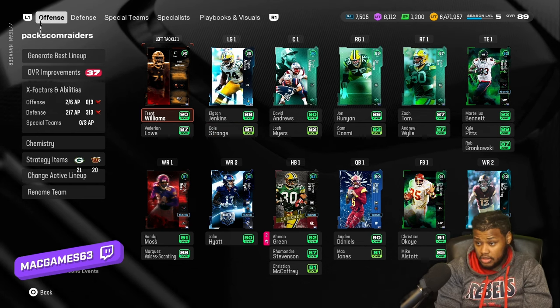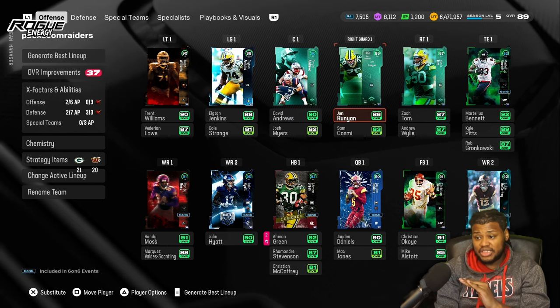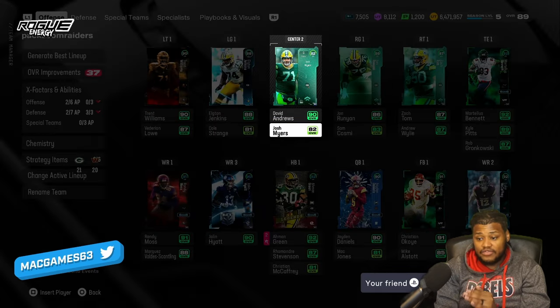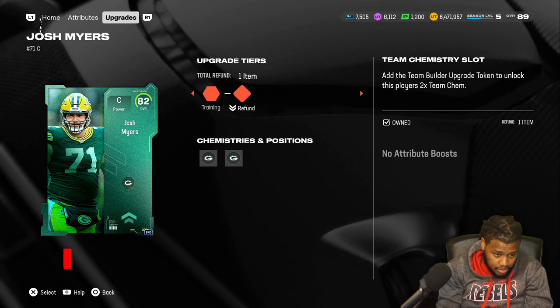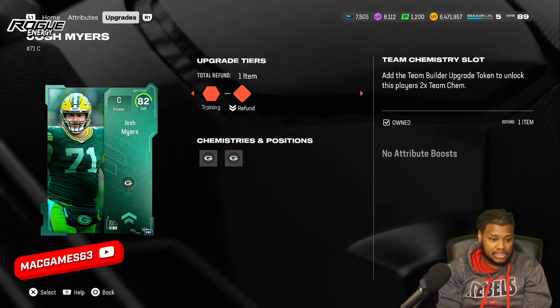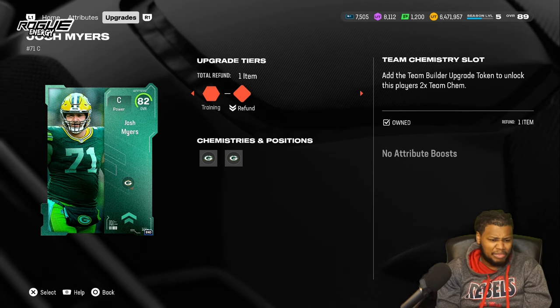If you're going 20 out of 20 with multiple teams, you need to make sure you have their team builders — specifically team builders for the team that's going to give you times two chemistry. Make sure you do your team builder solos. If you want to spend money, you can pay a couple dollars for a token, but playing the solos gives you enough tokens to have a bunch of people with times two chemistry.